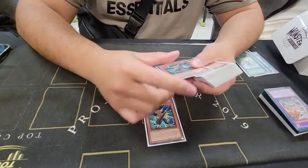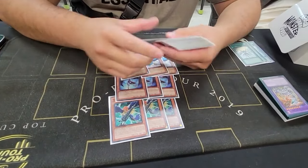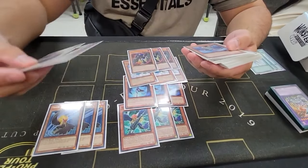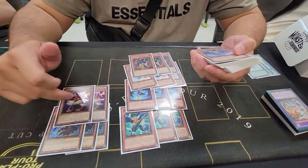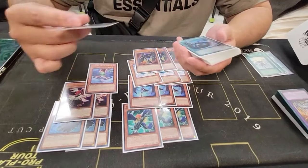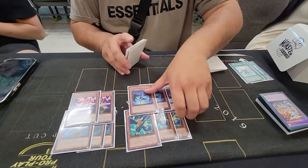Pretty standard deck - 3 Boras, 3 Shuras, 3 Blizzards, 3 Sorokos, 3 Kaluts. The only difference is 2 Vayus - I just like it because I always draw one and then I can always search another, or I can use Shura. 1 Gale, 1 Dad. Standard. Would you change anything about the monster lineup or do you keep it the way it is?